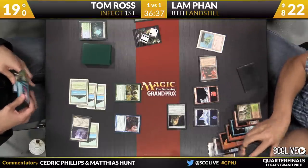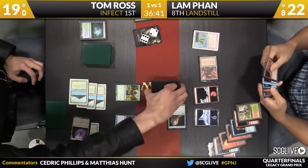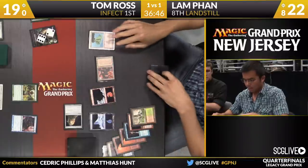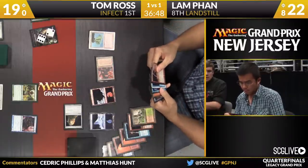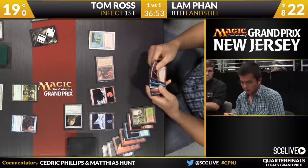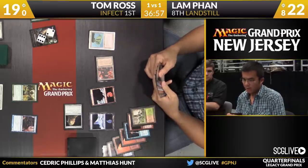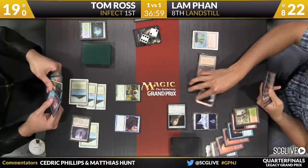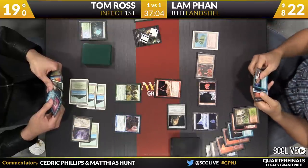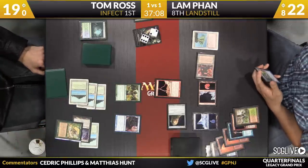It looks like Lamb is going to sacrifice Wooded Foothills in response to the Blighted Agent. It's Volcanic Island — we had a feeling that was going to happen. He still has access to Bolt and Counterspell if he needs it. It's all about how you order these spells now. You see a Bolt, the actual card Counterspell, third Pyroclasm — there's also a Force of Will there. Here's Lightning Bolt. He said this needed to happen — yeah, he needed to kill the Ink Moth. I like the time he chose. If he had done this during combat, Tom would have killed him.